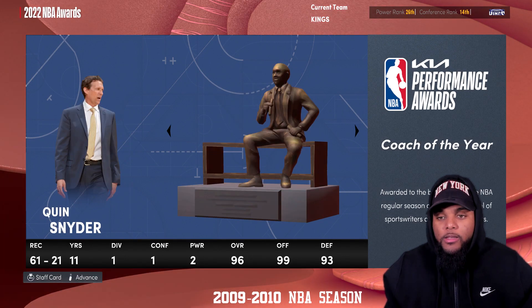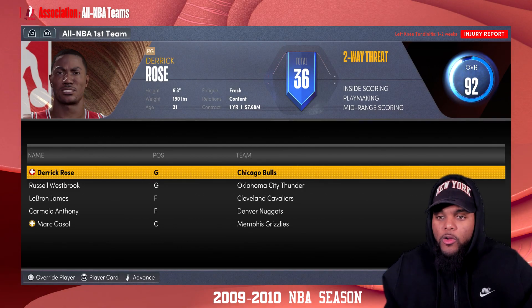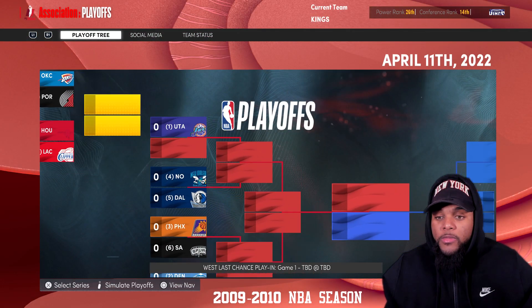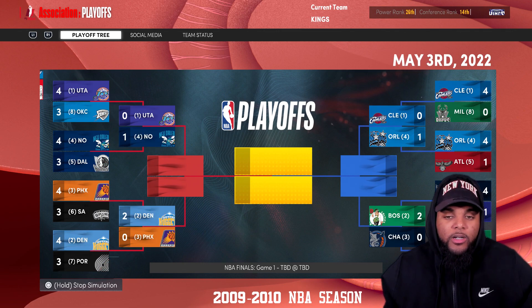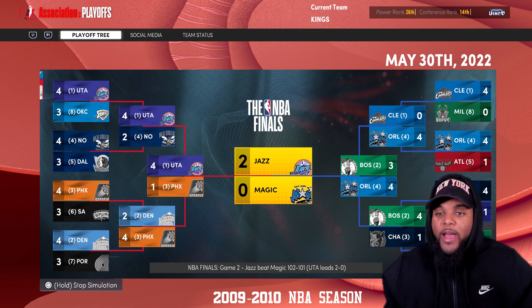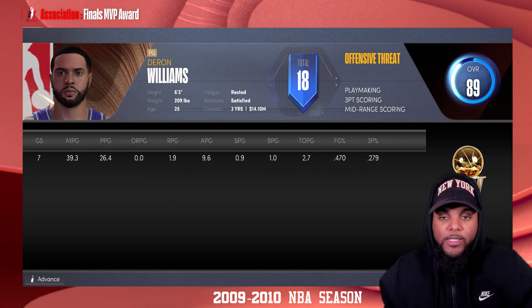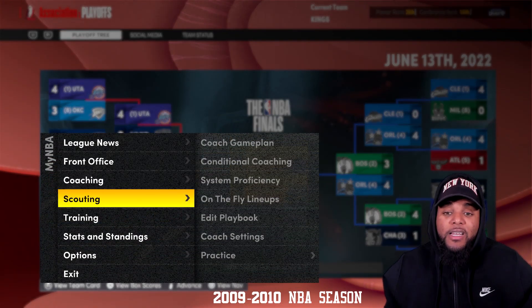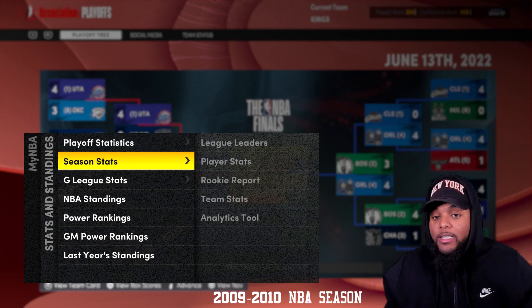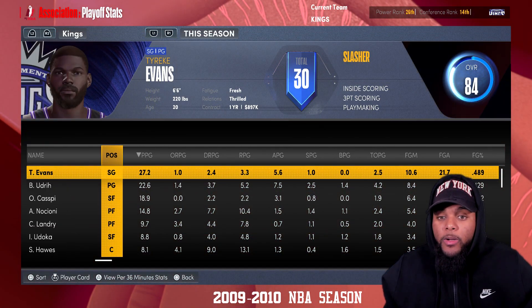I'm not going to focus on coaches because I didn't change any of that. Derrick Rose got injured. I also forgot to take out the play-in, so we're going to ignore the play-in tournament and pretend like it doesn't exist. Simulating to the end of the postseason — of course we didn't make it. Deron Williams Finals MVP, the Utah Jazz are NBA champions. D. Will was really that dude back then.